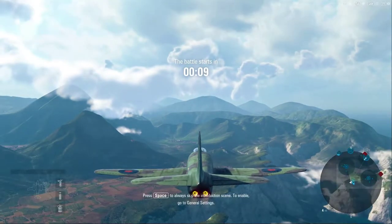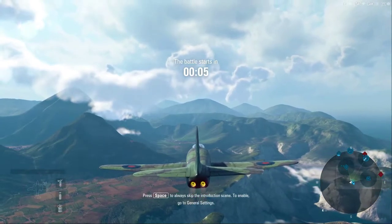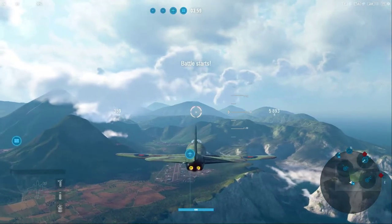Hey guys, welcome back to another V-Plays. We're taking a look at the P-1056, otherwise known as the Westland. This is the Tier VIII British Heavy aircraft after the Hornet, and this plane is a PIG.